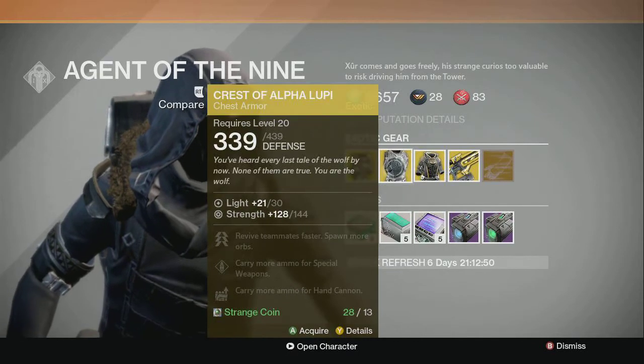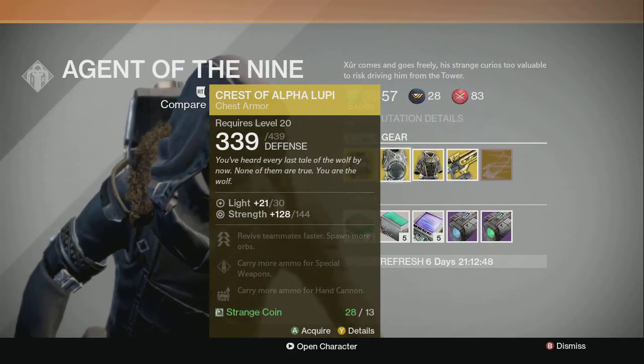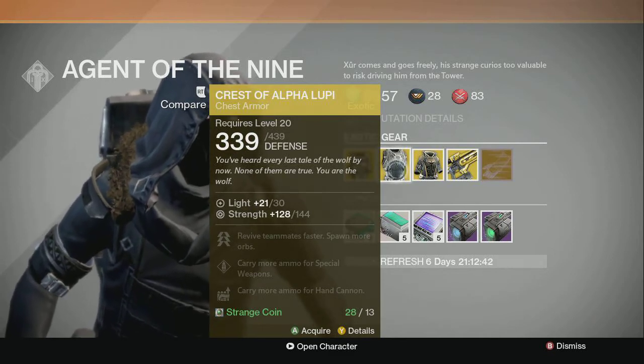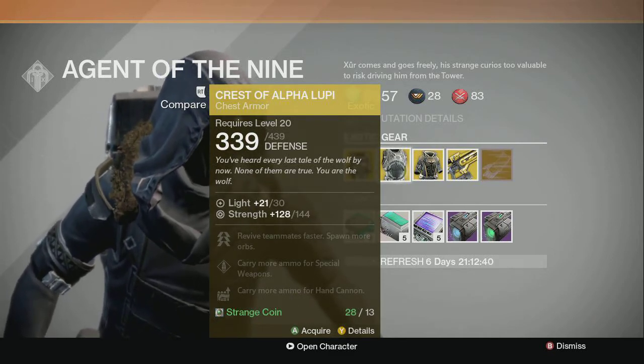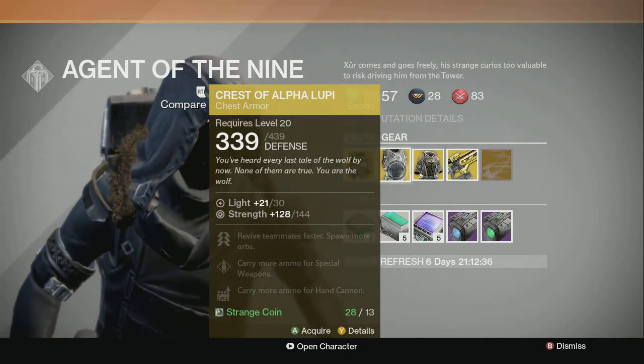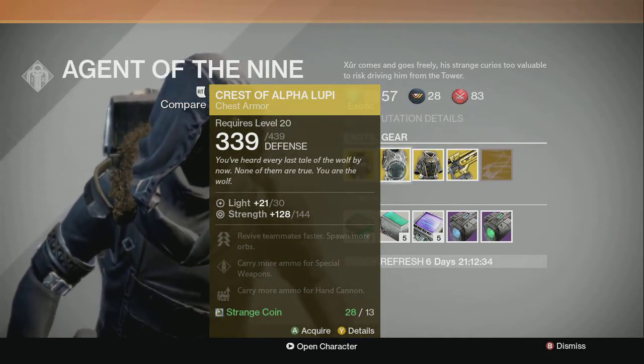The Cresta Alpha Lupi is going to be good for the Trials of Osiris that's coming up, where it's going to be a 3v3 skirmish type deal. That's what the next event's going to be, I believe.